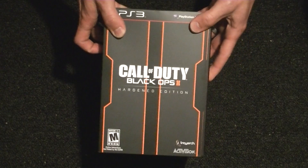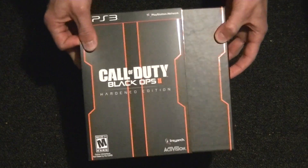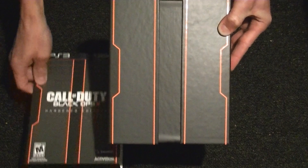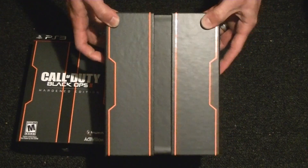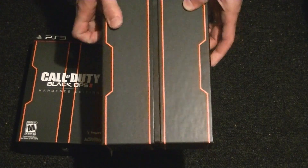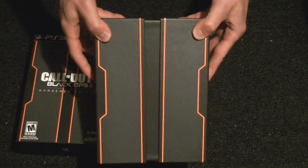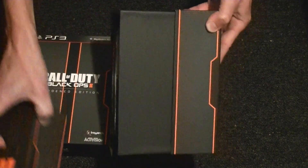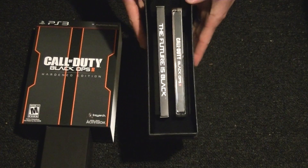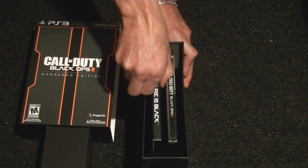Very clean, very well done, super excited — so let's see what we got inside. Slide this out here. We've got a basic hard case on the outside, the number two kind of wraps all the way around on each side. Slides out here, set that down, flip it open, and there we go. Let's start out with the 'Future is Black' section and see what we got in it.